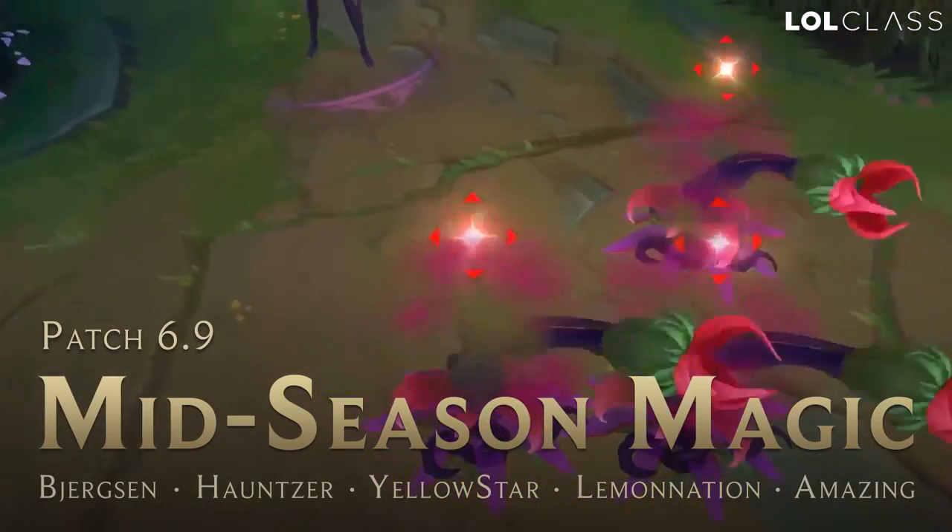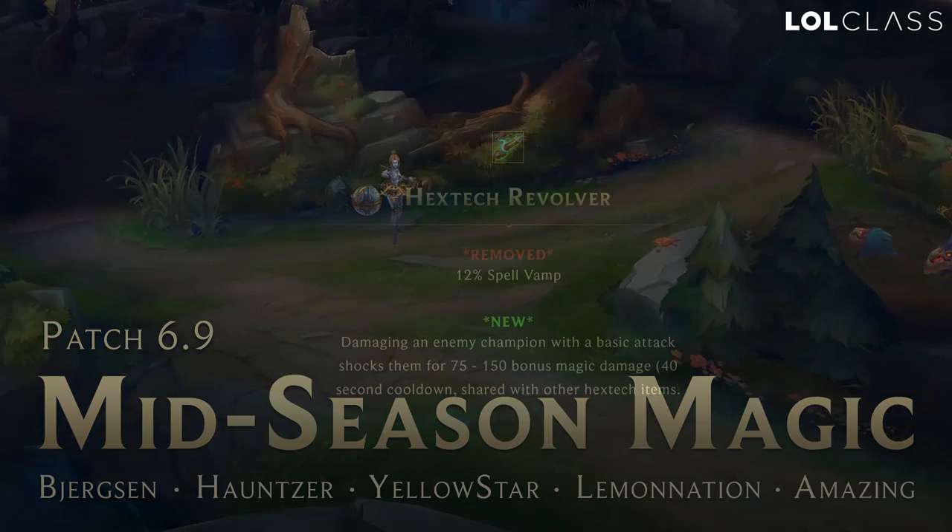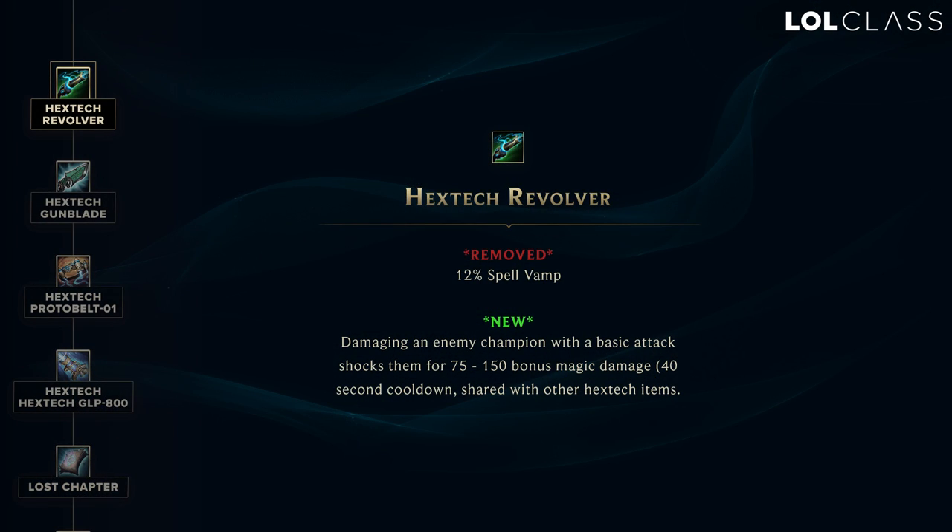Hello and welcome to a pro patch breakdown here at lolclass. Let's take a look at this week's changes. The Hextech Revolver no longer gives spell vamp, and now it gives on your basic attacks with a 40 second cooldown, just adds bonus magic damage 75 to 150, and it's also reduced in cost from 1200 to 1050. It seems like a good buff — 12% spell vamp wasn't really something you wanted to build early, but having this extra shock damage on basic attacks is something that basically everybody would want, especially for laning phase.